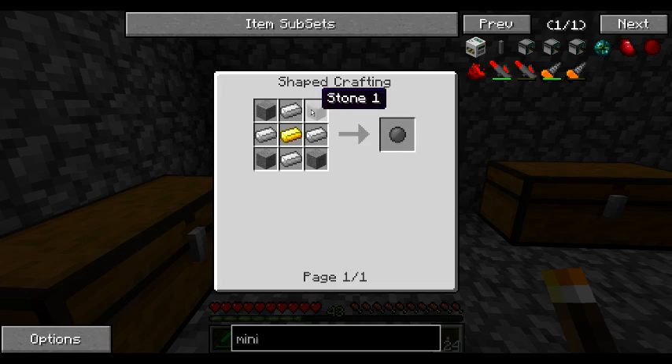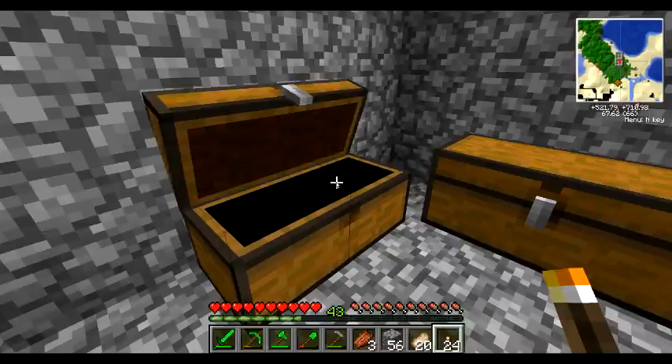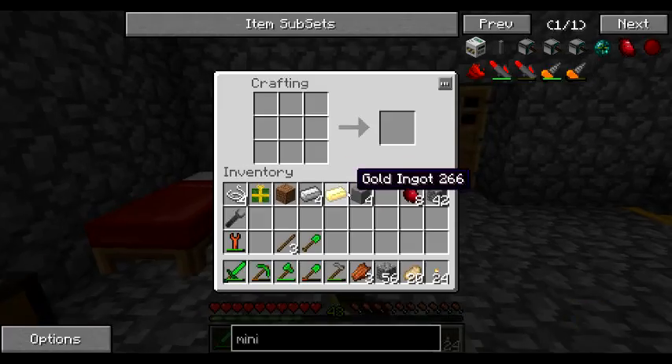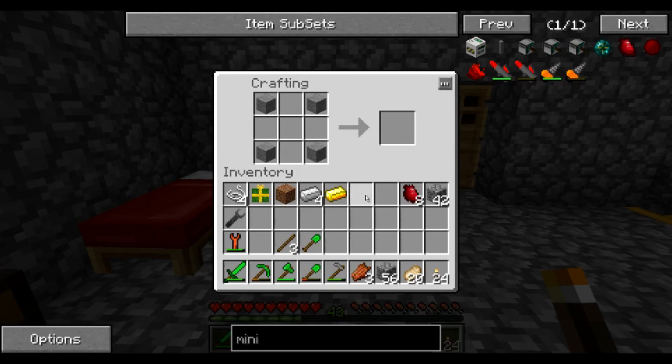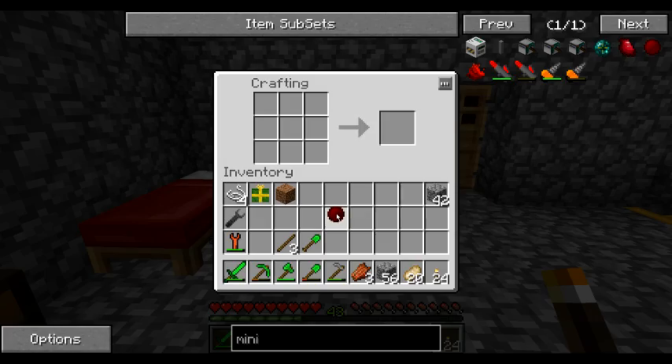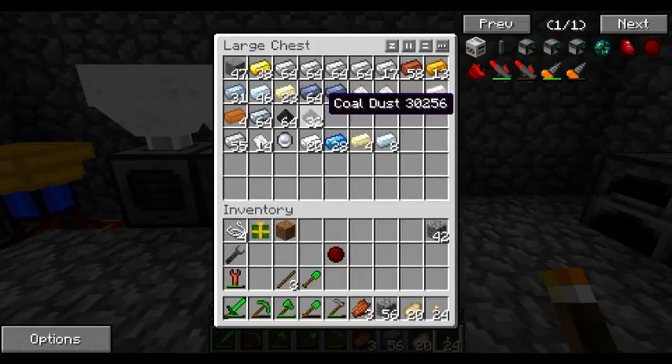Let's do this. We need 4 Smooth Stone, a Gold Ingot and 4 Iron Ingots. Gold Ingot and 4 of those. And with the Minium Stone, I will be able to, hopefully, do some Crafting Grid transmutations.